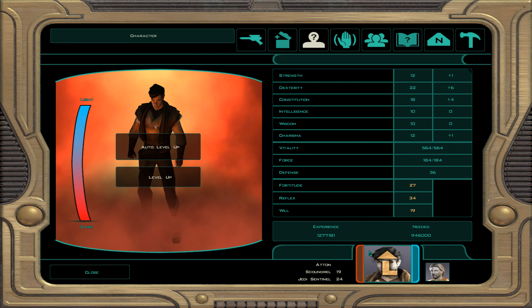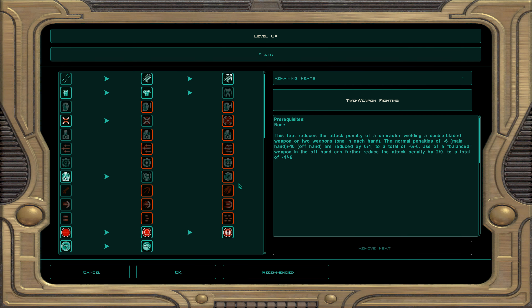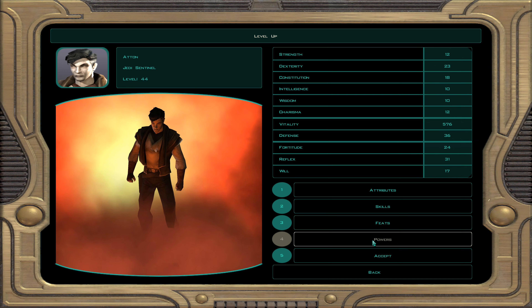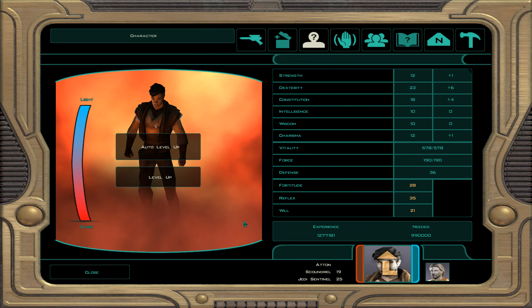At character level 44, every multiple of 4 gives a free attribute point — dexterity is now at 23, aiming for 24 at level 48. Skills: demolition, awareness, and security. For feats: improved conditioning — plus two to all saving throws, replacing the first tier. For force powers: master drain force — an AOE force drain; foes within range lose 30 force points each unless they resist, in which case it's halved.